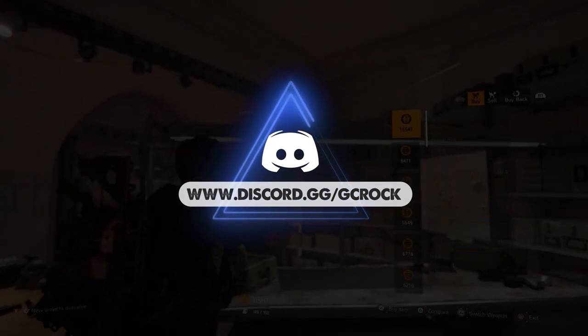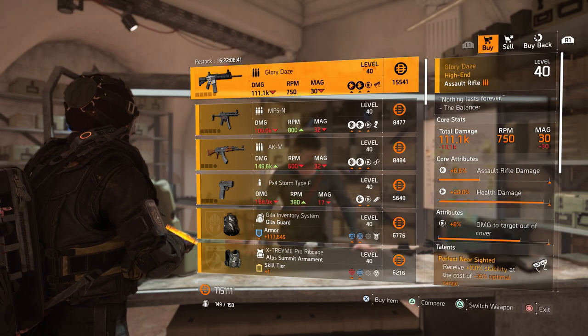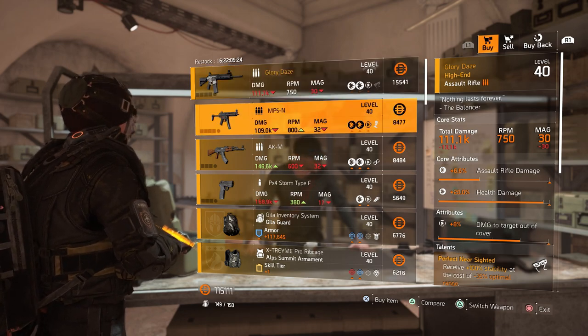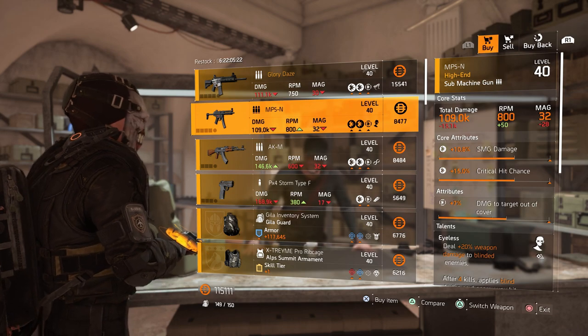Starting at the White House, we have a named Glory Daze that comes with damage to target out of cover. This could be perfect for anyone that likes this weapon, but there's nothing else to recommend from this vendor really. He does also have an MP5 with damage to target out of cover.